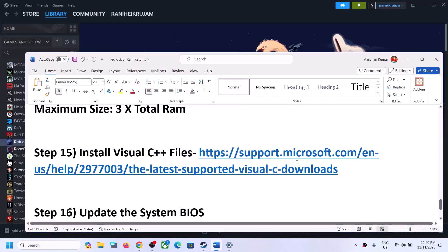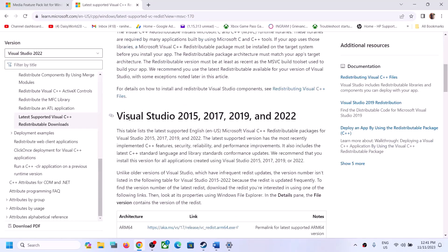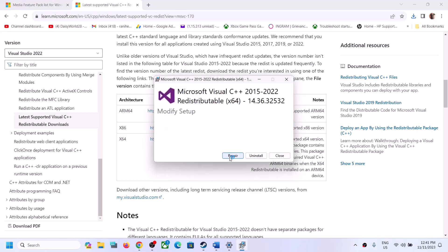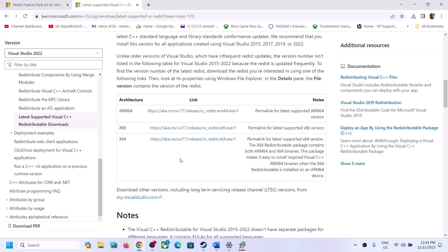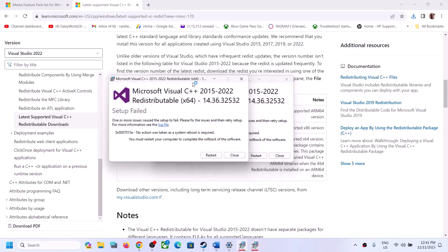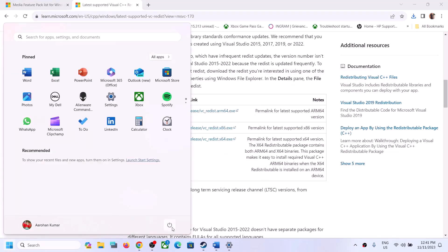The next step is to install Visual C++ redistributables. Copy the link from the video description and open it in your browser — it will take you to the Microsoft website for Visual Studio 2015, 2017, 2019, and 2022 redistributables. Download and install both the x64 and x86 versions. If you see a Repair option, click Repair; if you see Install, click Install. Once installed, click Restart and make sure you restart your computer before launching the game.